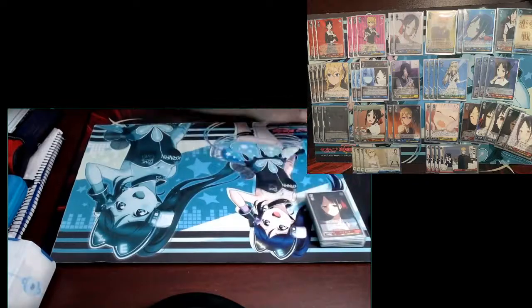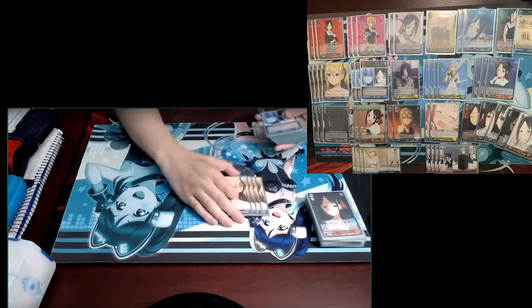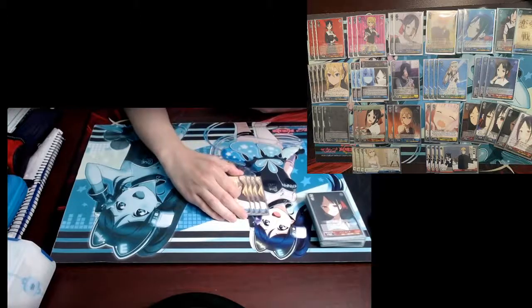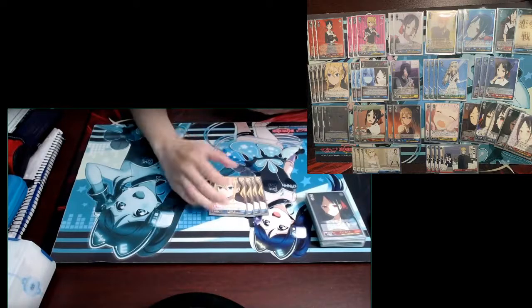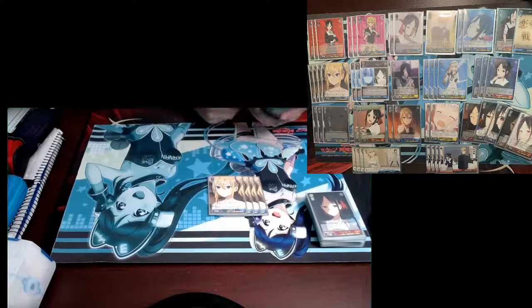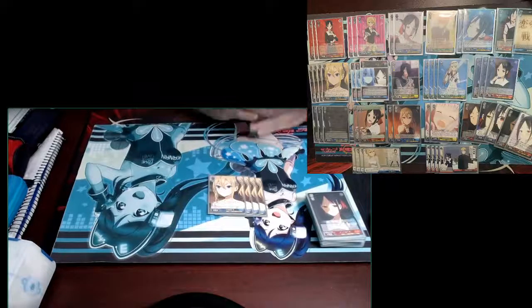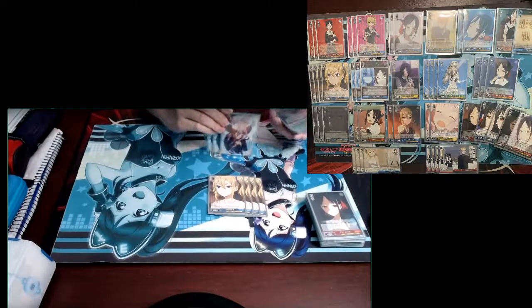Moving on to level ones — obviously we play four copies of the Shimakaze combo. She gains 1k for each Kaguya in the back row. Your brainstorm is a Kaguya, and the resonator you use to grab her is also a Kaguya, so those are your back-row targets to give her power. Unfortunately the drop searcher and bounce aren't Kaguysa, so she doesn't gain power from them in the back row, but if you bounce her she gains 2k and loses 1k, so it's a net +1k.